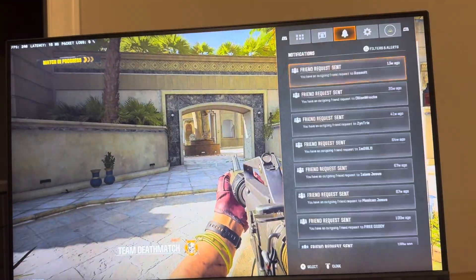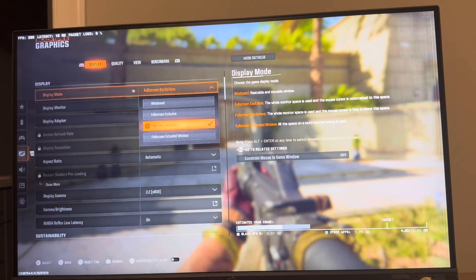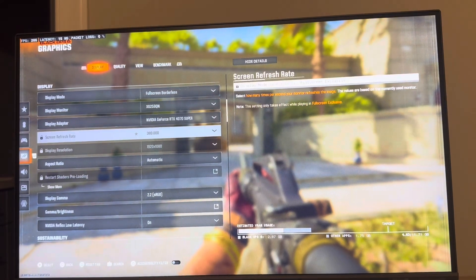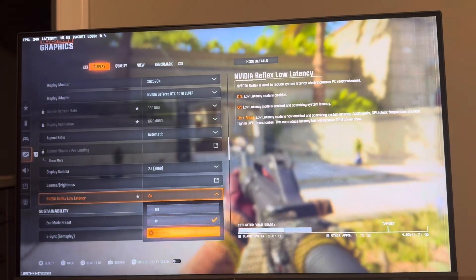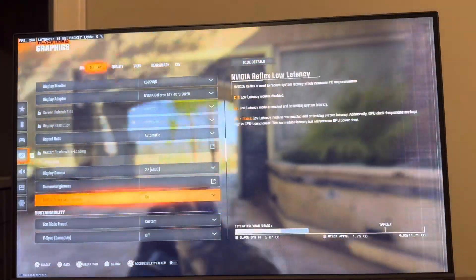So here's how to do this guys — I'm going to show you guys the best settings. You go to Settings, then Graphics. Full screen borderless is good, or maybe exclusive, you can try one of those. These are all just generic ones. Gamma brightness 2.2, something like HDR or boost — I just like the standard one, you can try different ones and experiment with that.